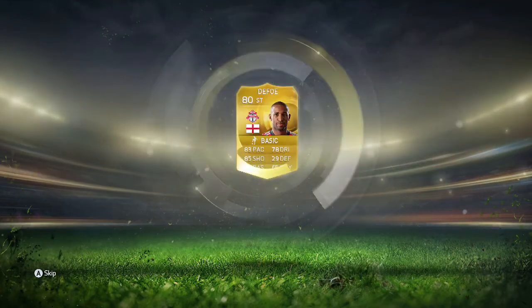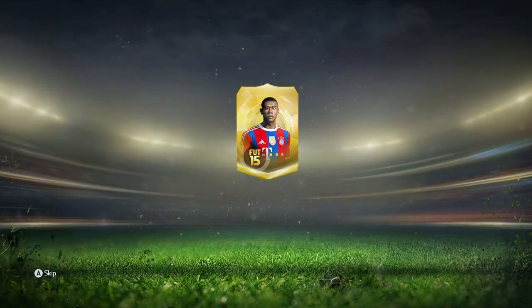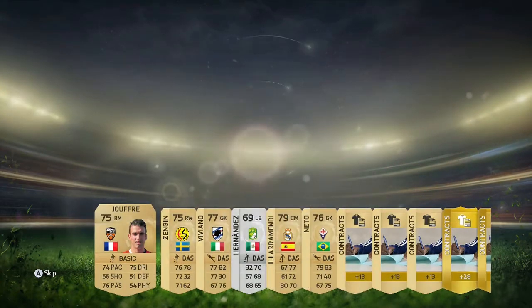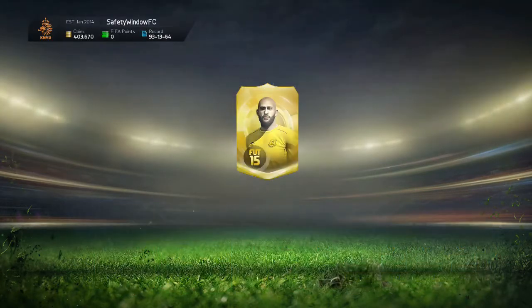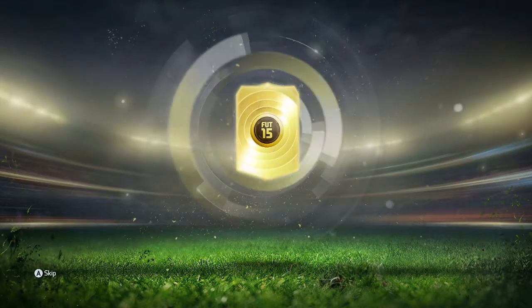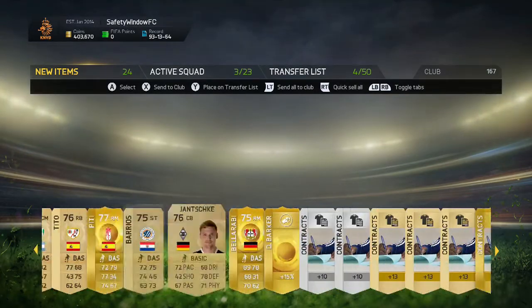Who's it going to be? Defoe. Fuck's sake. Halfway through and we've got fuck all so far. David Alaba - you know you want to produce the magic mate. And it's going to be Remendi. Fucking Remendi - you're a shit cunt anyway. This is just terrible. Another 77-rated player. Bella Rabi - you're a shithead mate, you can get sold though.